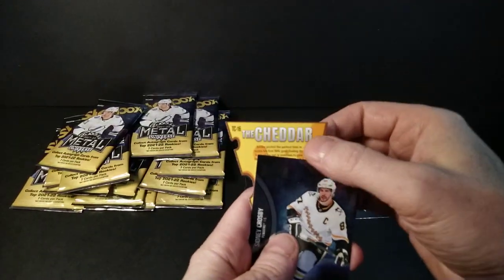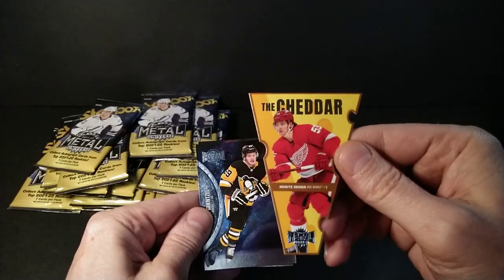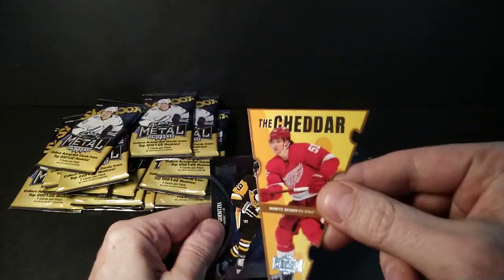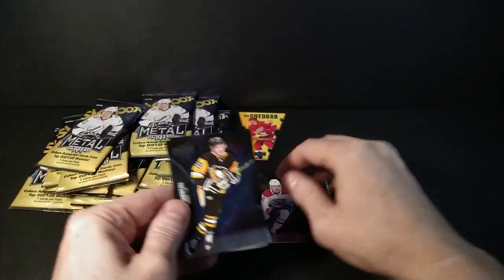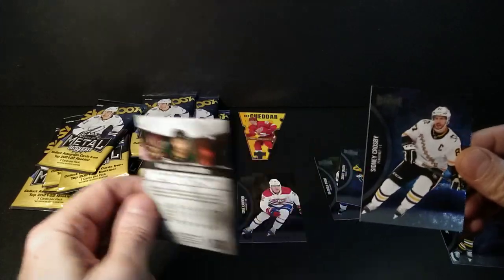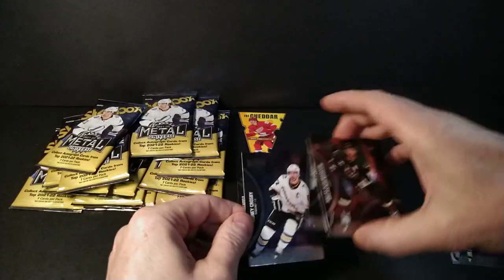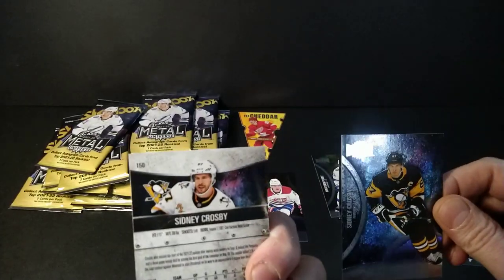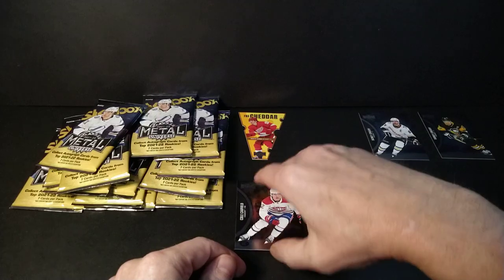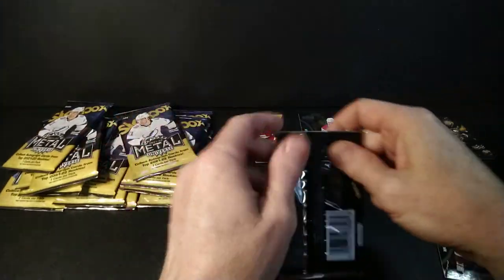I got Penguins all over this pack — Moritz Seider, first Cheddar of the hit! It's a very cheesy card. Then a base, an SP alternate jersey, and a rookie — so I got two SPs in a pack, which I don't think is normal. And a base numbered out of 150, and one numbered out of 100 — neat start there. The retro design is cool. Let's carry on and build a wheel of Cheddar!